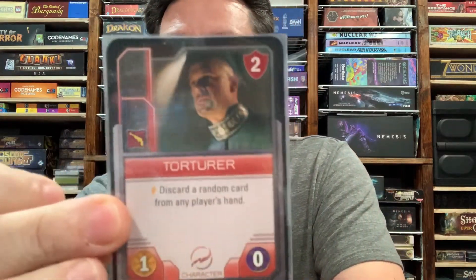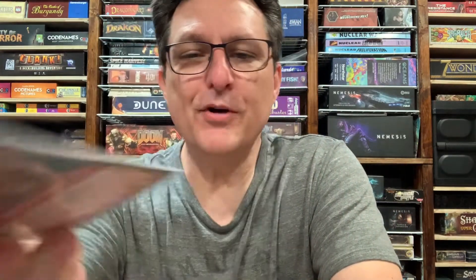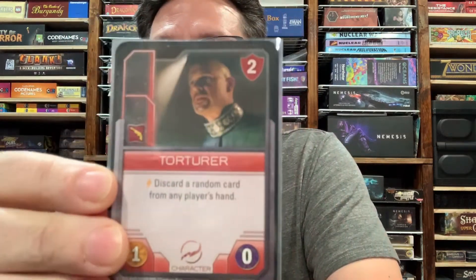We have the Torturer — pretty sure that's what they called him around the office. He only has one power. He's got a low defense, no influence, but his ability is: discard a random card from any player's hand. That can be a little bit torturous for another player, because you could do that right before you pick a fight with somebody, as long as you have another activation that you can use to start that fight.